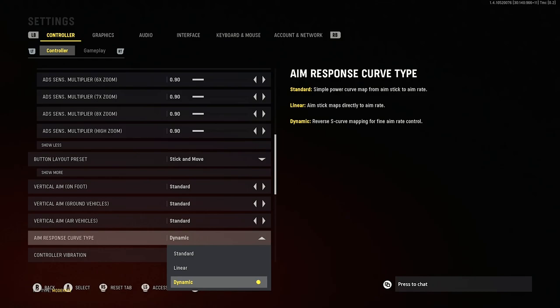Very quickly: the aim response curve type refers to how much you move your stick in the first phase of movement and then the latter stage, relative to what you see on screen. I'm on dynamic — when I move my stick initially it's going to have a lot of movement on screen before slowing down, which is great for close range combat and SMGs. Standard is kind of the opposite: initial on-screen movement is slightly slower before speeding up, which is great for assault rifle battles. Linear is just a direct response to how much you move your sticks with no artificial algorithms overriding your movement. I use dynamic because I plan to throw myself into the action quite a lot in Vanguard multiplayer.